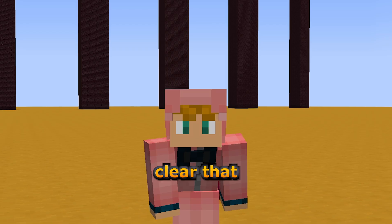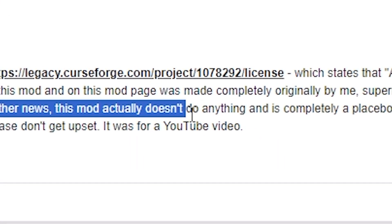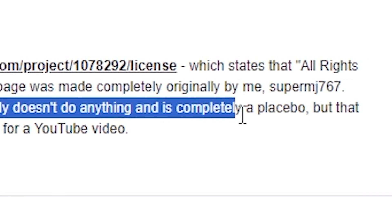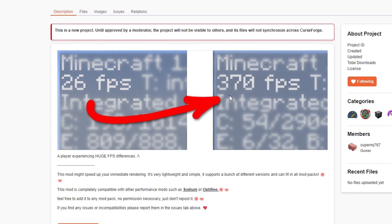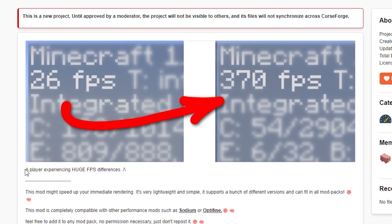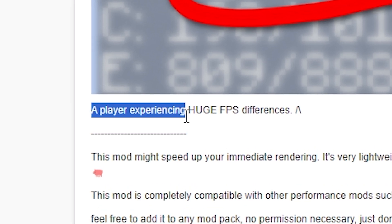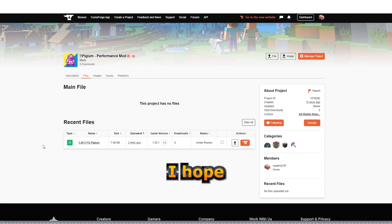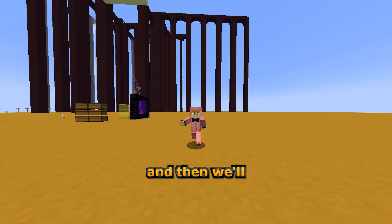Here it is — I uploaded the file. Don't worry, I make it abundantly clear that this mod doesn't actually do anything. Down here it says 'this mod doesn't actually do anything and is completely a placebo.' I also have a picture up here of 26 FPS and an arrow pointing to 370 FPS. I never said that this is a part of the mod — I just say 'a player experiencing huge FPS differences.' I hope they don't find the 7.9 kilobytes suspicious.